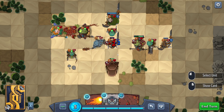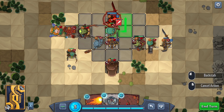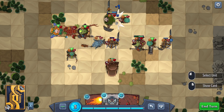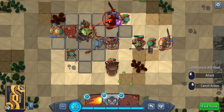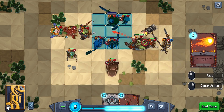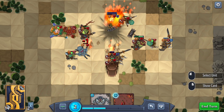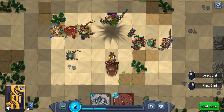This guy will get a smack this way, which will push him into the zone. And this guy — I might as well just go for more damage on him. And then they're all gonna get cooked. I think this is the way to go. Now, what do I do about this guy? Because he could be problematic.